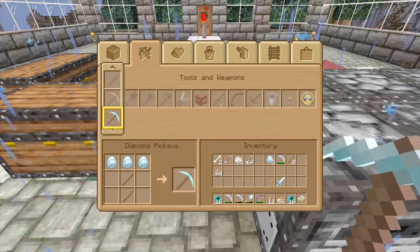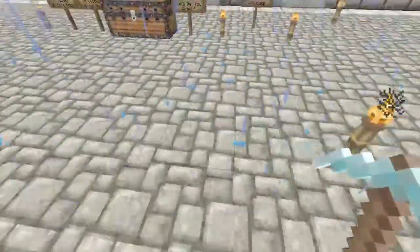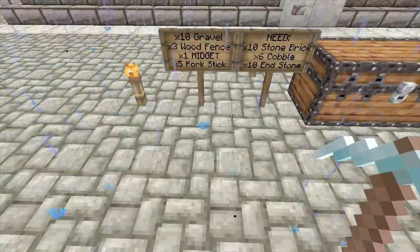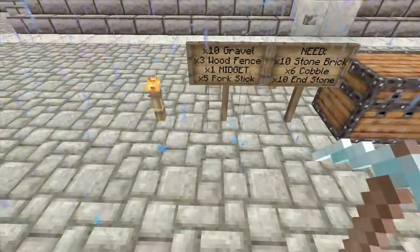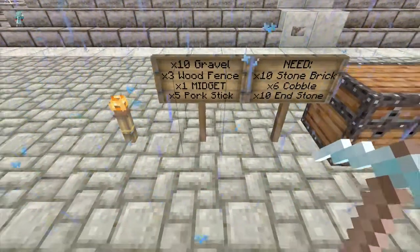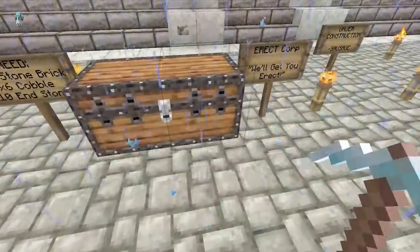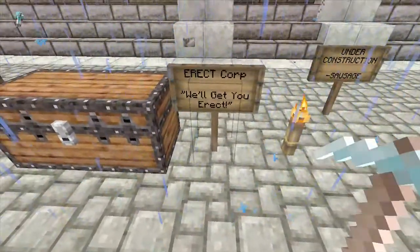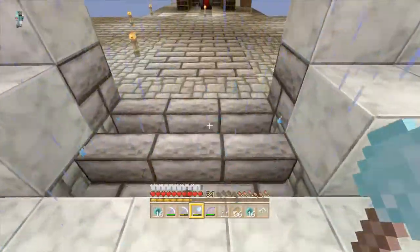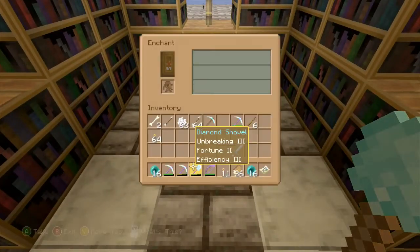Basically what sausage is building me is the shell, and then I'll be able to get all the decorations and stuff set up. I just hit a wall when it came to building. So look, this is what he left me - at first I was like does he need just 10 pieces of gravel, but apparently he needs a lot. I don't know what he means by 'five pork stick.' This is apparently their slogan and it's under construction - I'm freaking excited.